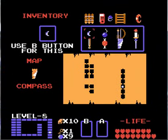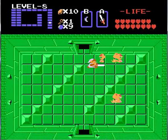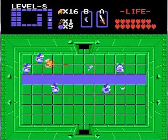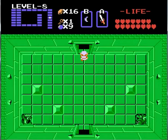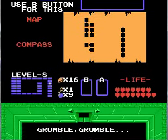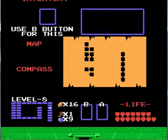Hold on one second guys, sorry about that — I had a phone call. So anyway, now that we got the bait, we can finally continue on and let's go get the second item. Yay, fairy — get my gear, thank you. Alright, now we got the Digdogger all the way, so we don't have to worry about that anymore. And now that we have the bait, we can finally get past this guy — grumble grumble. Move out of my way.